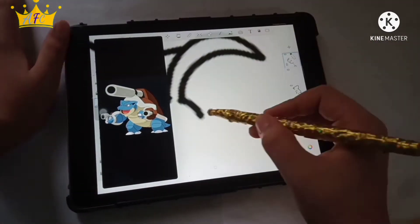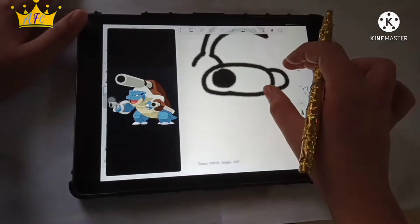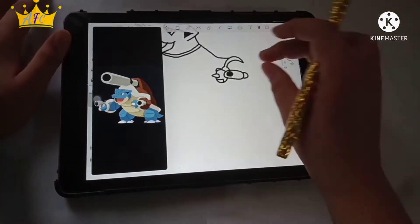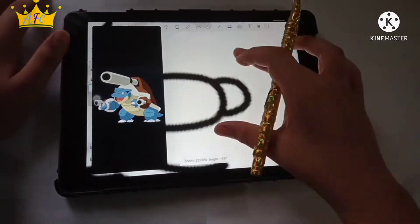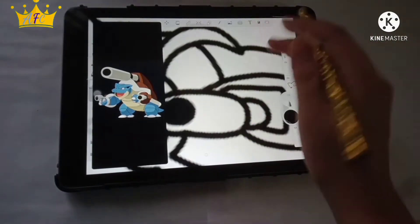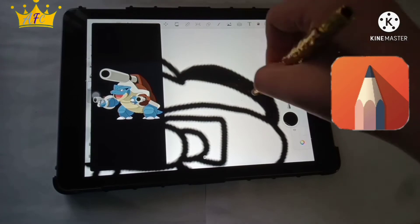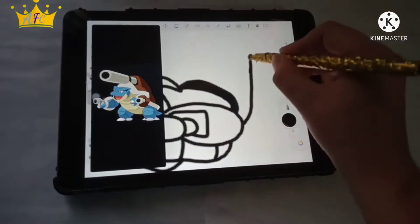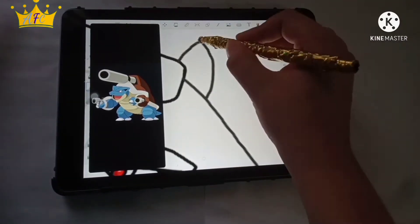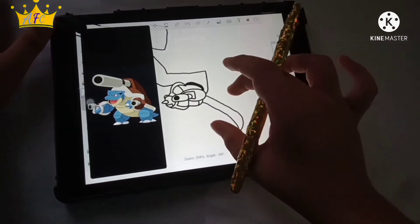I've kind of stopped watching Pokemon right now, so I'm not sure how Mega Blastoise looks, and I haven't seen Mega Blastoise in Pokemon at all, even once. So I'm using a reference picture that I'm showing right now behind the drawing. I'm using that to draw in the app called Autodesk Sketchbook. I'll put the link in the description if you want to download it.